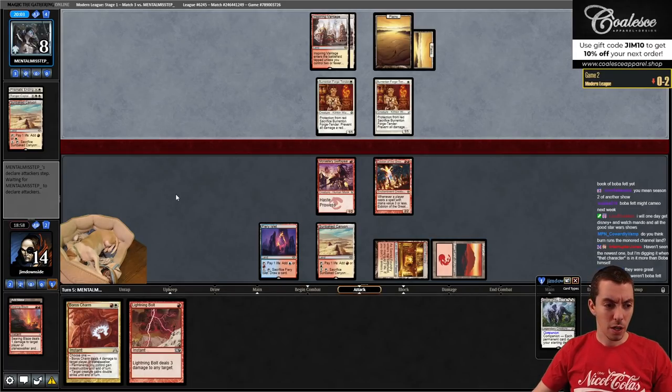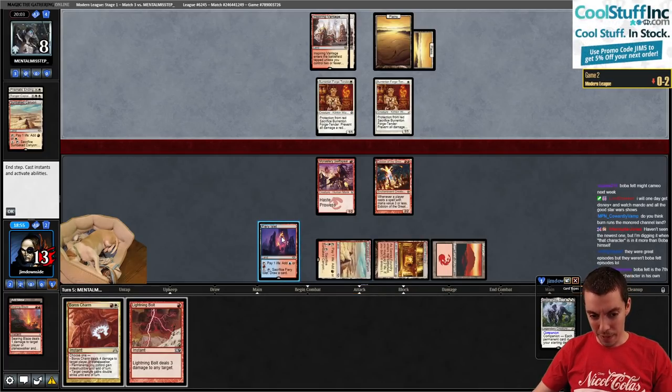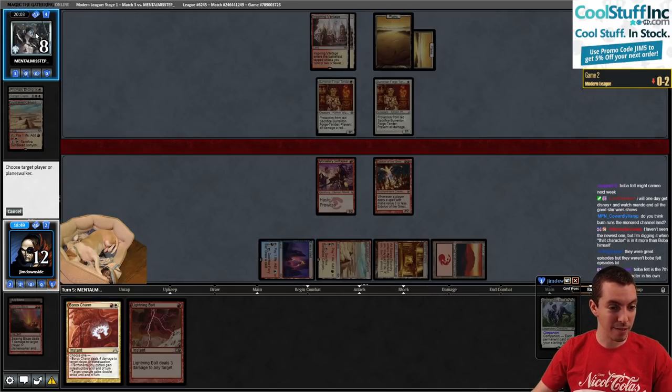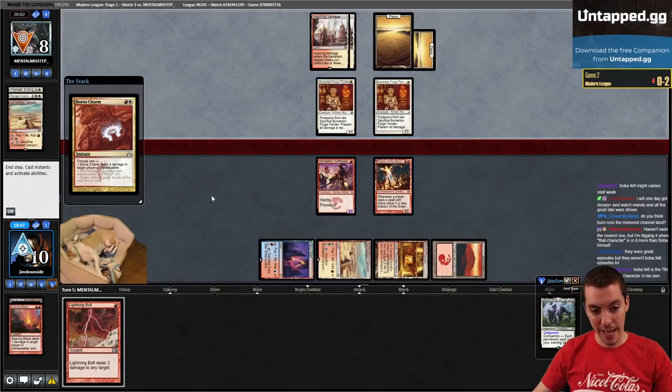It's been a pretty unbalanced show. First episode kind of bored me to sleep, then they had some cool stuff happening, and now we're just watching a totally different show. So fire up the Boros Charm - I imagine they're going to sack one of these. Going to take four - fire up Rift Bolt.